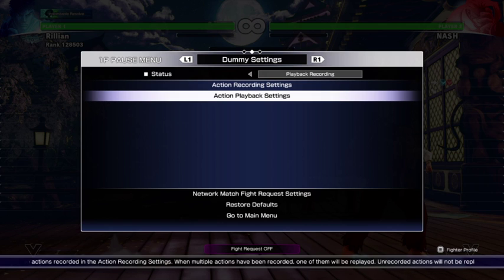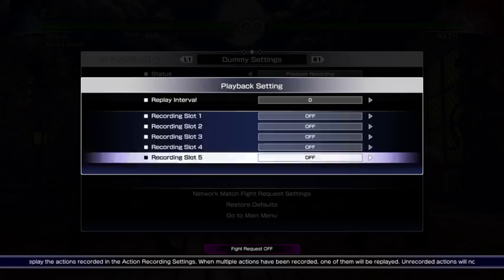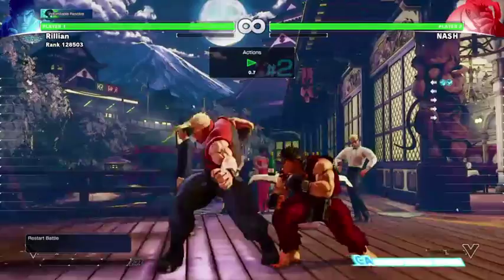The other option is to do something about Nash dashing at you — maybe just block. Is there anything Nash can do that easily beats just blocking? Let's record action two as dash in and throw, then turn on the playback of that alone. Usefully, Nash's single dash alone with no other actions doesn't even reach for you. So that's not really a threat — you would have to try to react to Nash's dash by hitting a button, and then he'll grab you.